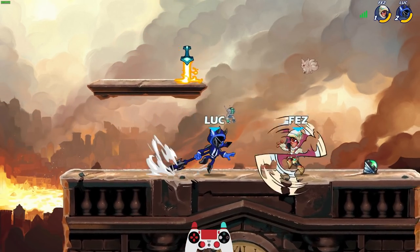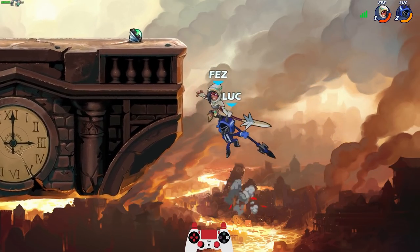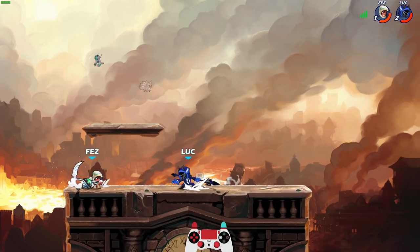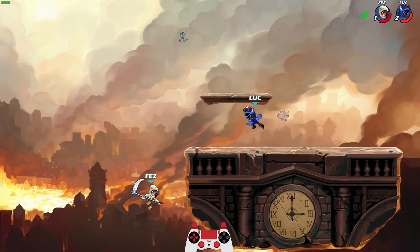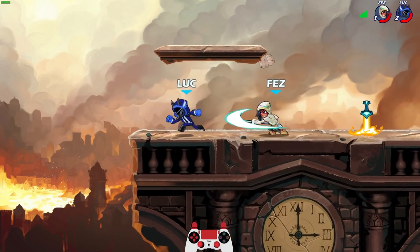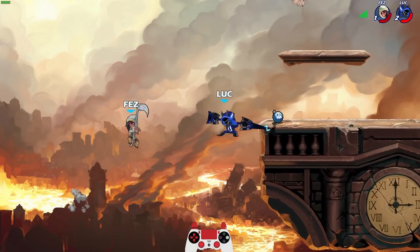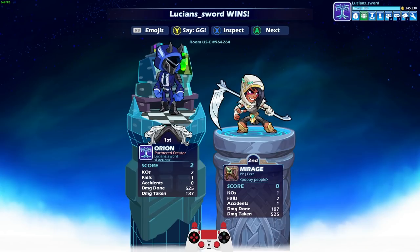I'm so out of practice, but this is why I'm playing Orion. Nice side air — that's how you get back on stage. She did a good job there: throw your weapon to cover yourself and then come back. I don't know why I challenged a scythe off stage — that probably wasn't too smart. That should be a game — boom, okay, GG GG Mirage.